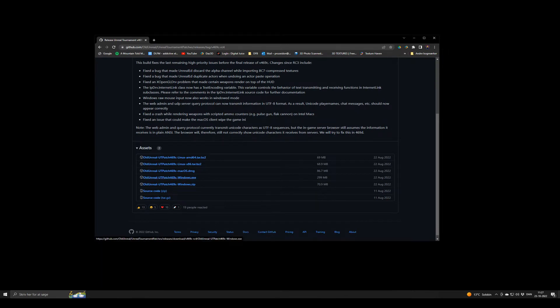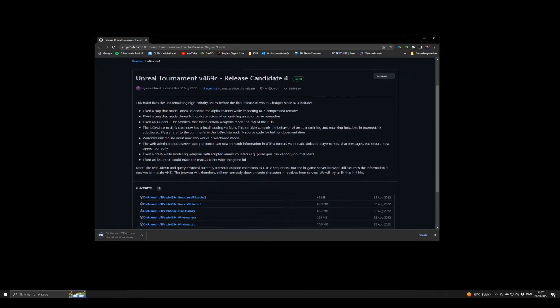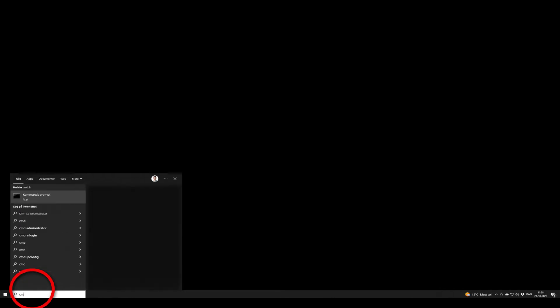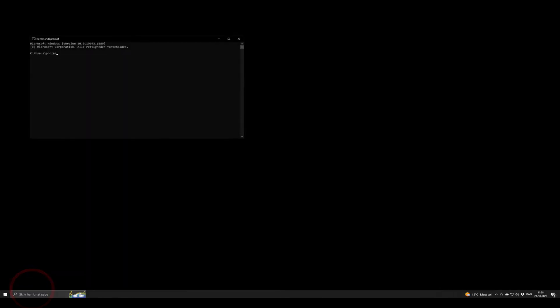Now when you have that in place, we can begin the tutorial. First, we need to find your IP address. Write 'cmd' in your Windows search bar and then write 'ipconfig'. Your IPv4 address is your private IP address — we are going to need that later.